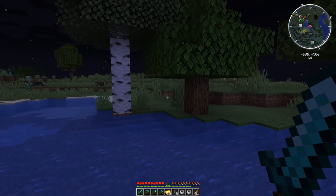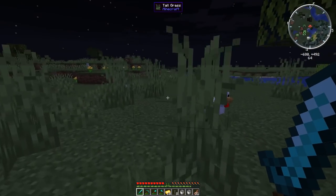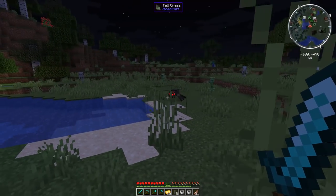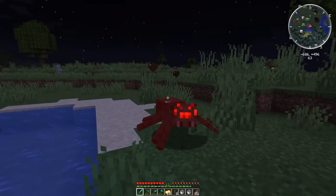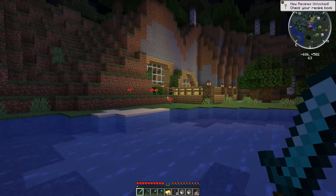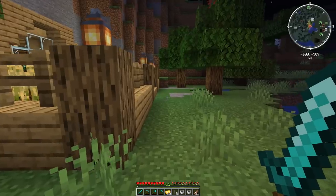We'll come around here and get one of these spiders without pulling all the skeletons and creepers on us. There we go — like an expert MMO player playing Minecraft: pulling one monster, getting the loot we need, and going back. Efficiency.